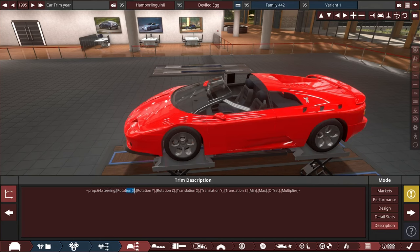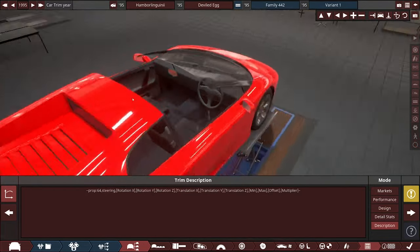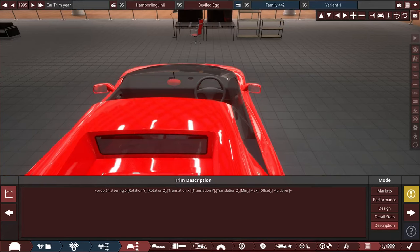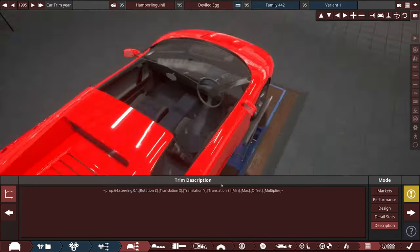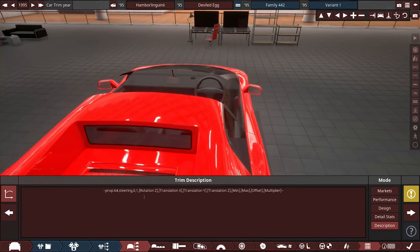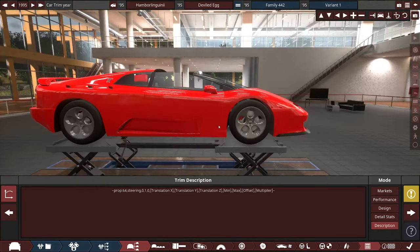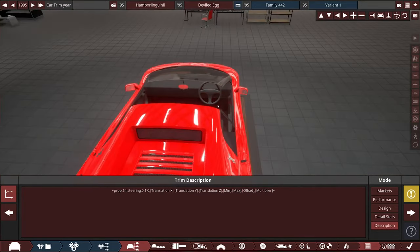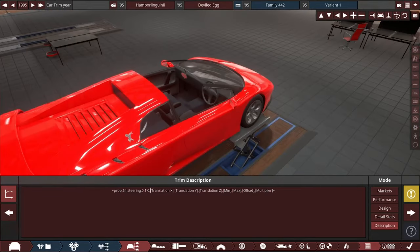Then we've got the rotation. X is lateral rotation — if we do that it would rotate on the X axis, so rotation X becomes zero. Rotation Y is usually the longitudinal axis, so it's going to rotate that way, and we want a value of one — a value between zero and one, all the way up to one. Z rotation means it would rotate on the Z axis, which is not what we want either, so that gets a zero. If you wanted this to also move sideways — like a pedal moving forwards — this is where you'd use translations. X axis is this way, Y axis is that way, Z axis is vertical. We're not doing any of that because this is just a steering wheel, so we put zeros in there.